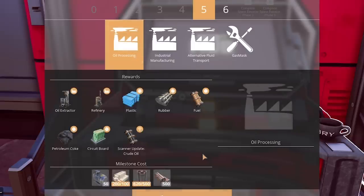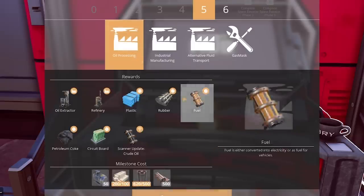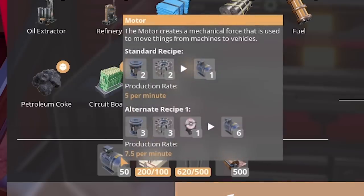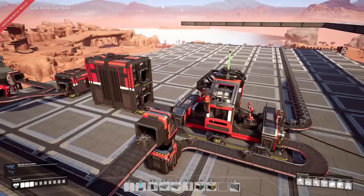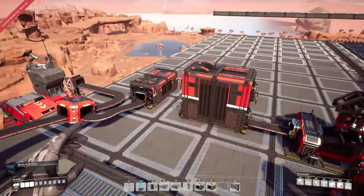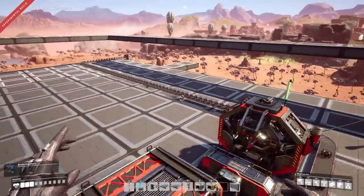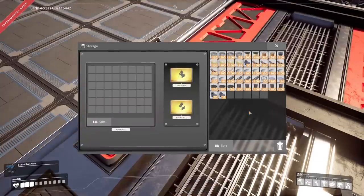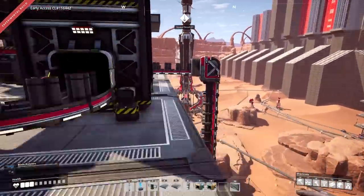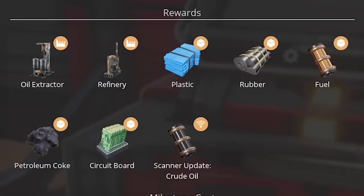First order of business is going through oil processing, but we need motors — we never automated those. Whoops. We should probably do that. We have pretty much everything in our starter pieces, so it's not hard to just whip two lines together and call it a day. Look at that — 100 motors. Easy peasy. Now we can go and unlock the oil.